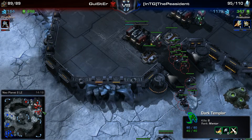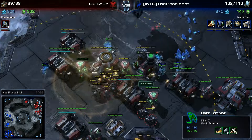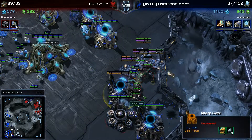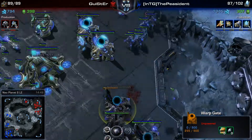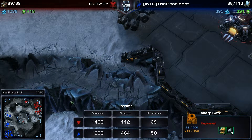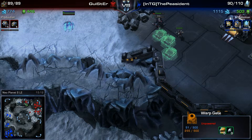He's got no APM left to deal with these Dark Templars and they've taken out a lot of stuff. He's trying to move his army back in. He's got a couple of medivacs still with some units in them. He's got the scan down and he's going to take out these Dark Templars — his army is moving in, so his multitasking is not as bad as I thought. Looking at the income tab, the Terran player is a good 11 workers behind. He lost about 10 workers there — it was a very nice attack from the Protoss player.